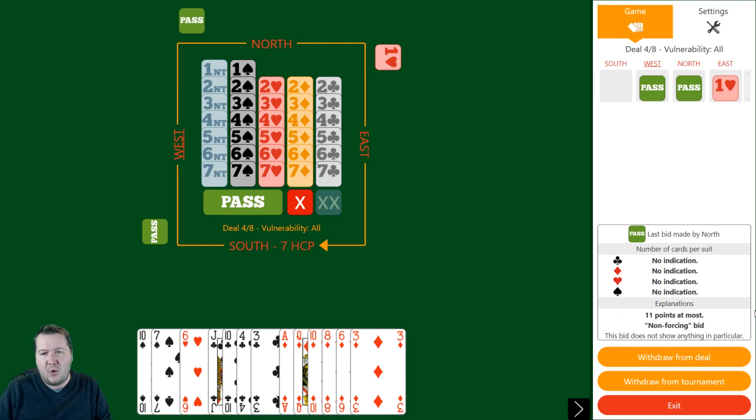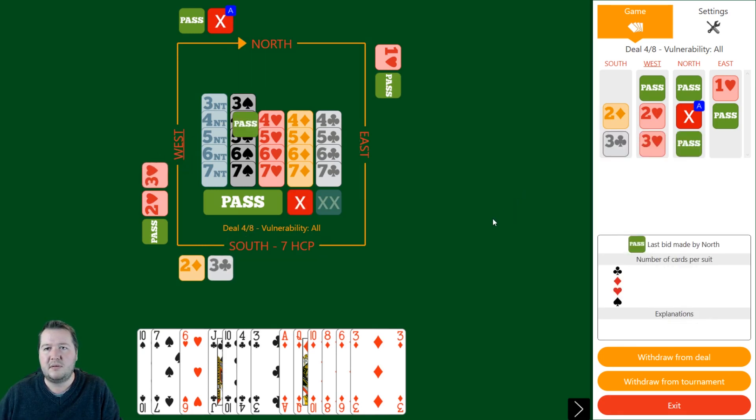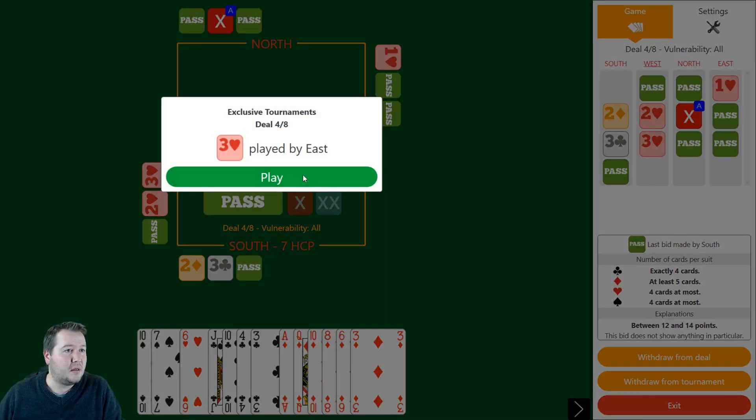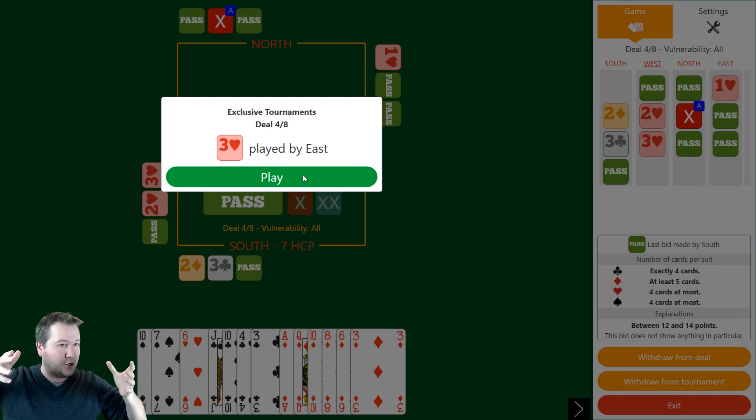Moving on to board number four. This time we've got 2-1-6-4. Pass, pass, a heart. I could consider passing, two diamonds or three diamonds. My hand's not great. It's not really worth a two diamond overcall, but my partner is a passed hand so I don't think they'll get excited. If the opponents are playing spades, I do want them to lead a diamond. They probably will play in hearts though. I reckon I'll just try two diamonds on the off chance that they don't end up playing in hearts. Double, take-out double. I'll bid three clubs.